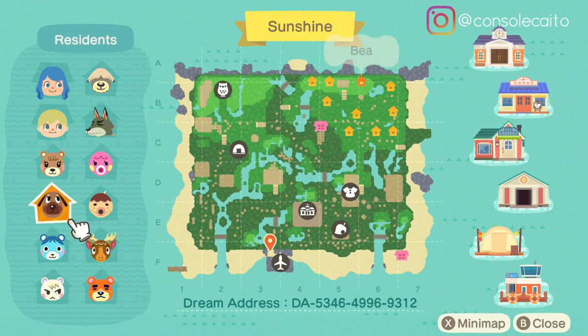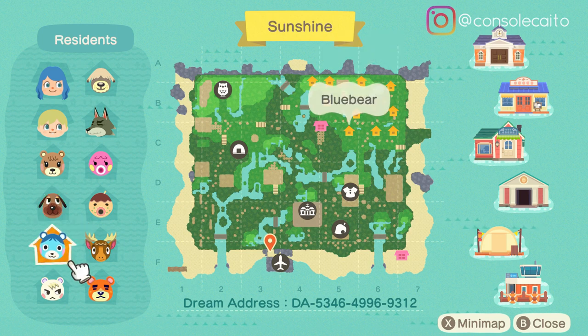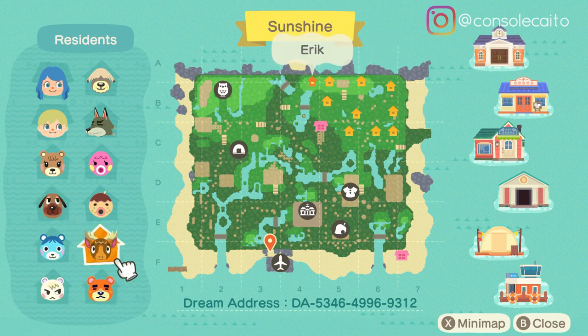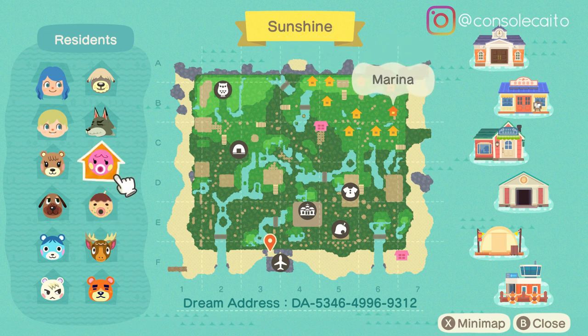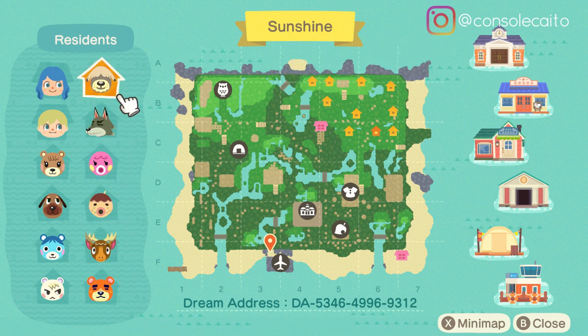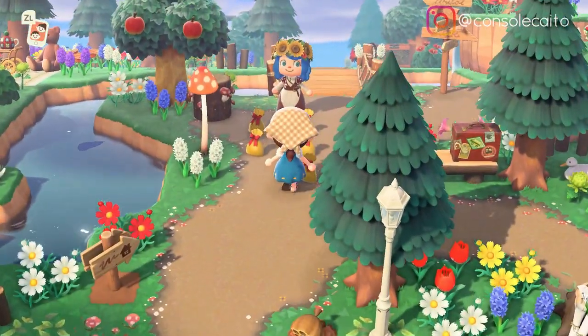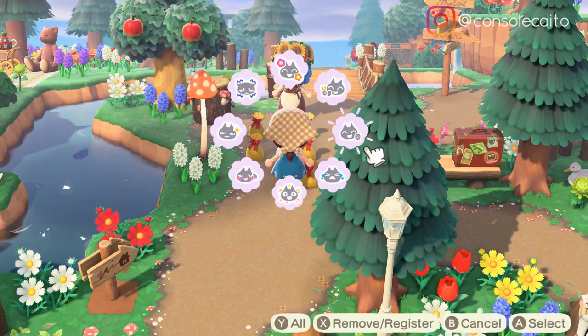She has Maple, Bee, Blue Bear, Marshall, Teddy, Eric, Zucker, Marina, Dobie, and Shep. I love her little villager section in the back over there, and it looks like she's using a lot of custom paths. She's so cute — thank you so much for having me, Leah!